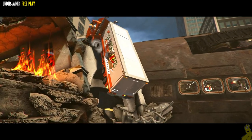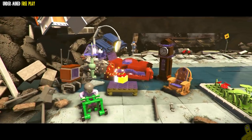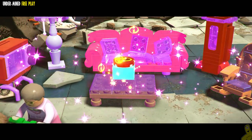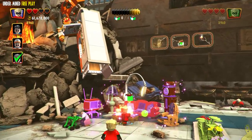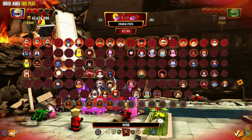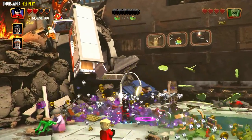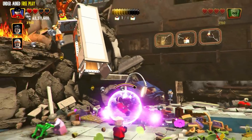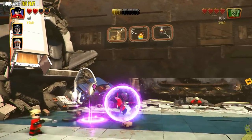We save Granny by using the sprint path for Dash, which drops a bunch of furniture and an Incredibrick. We collect that, then switch to Violet because her psionic sphere is great for collecting all those violet bricks. Smash them, collect them with her sphere, and do your master build.